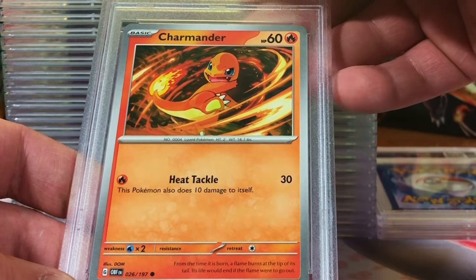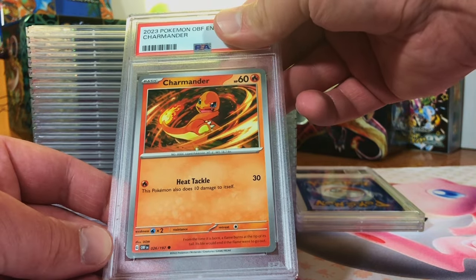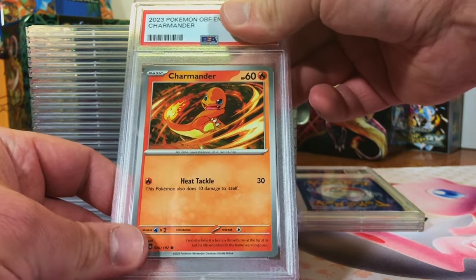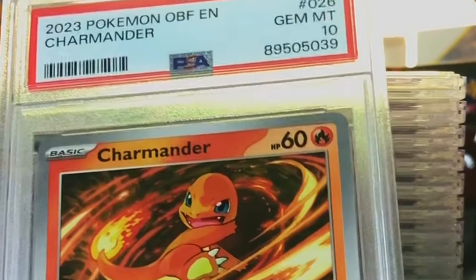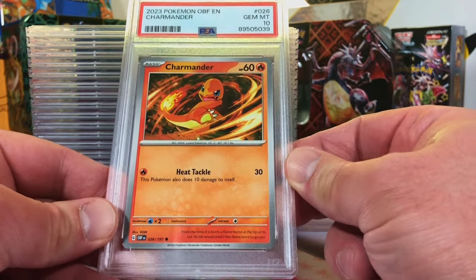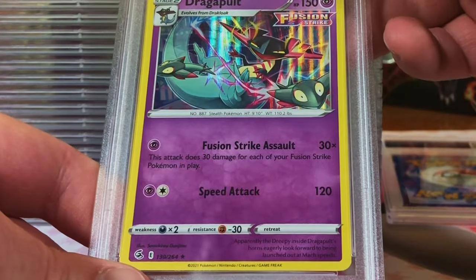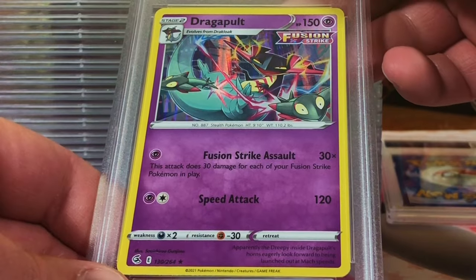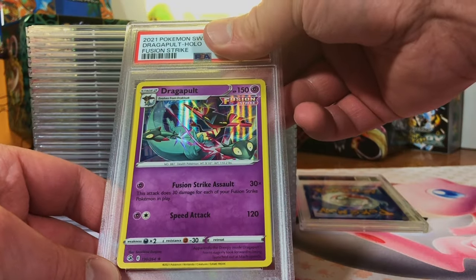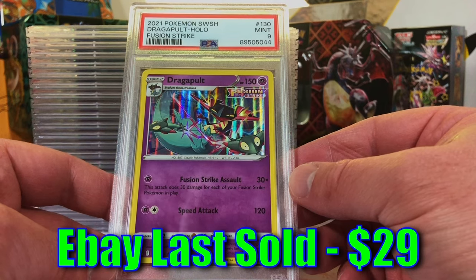Charmander common from Obsidian Flames - gotta love this little guy, cool artwork. This is probably a nine I'd say. Gem Mint 10 Charmander! Love getting a 10 on these little guys. There's minor edge wear. Dragapult holo rare from Fusion Strike - I'm thinking it's probably a nine. Yep, Mint Nine! I'm cool with that.